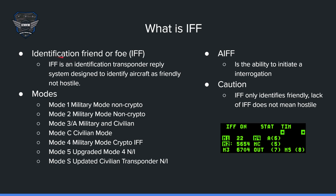So what is IFF? IFF is the ability to reply to someone else's interrogation to tell if you're friendly. That system is only designed to identify aircraft that are friendly, not necessarily hostile. In the civilian world it's a transponder — usually your squawk code. Mode 1 and 2 are military modes and non-crypto. Mode 3 is military-civilian. Mode C is military and civilian as well. Mode 4 is the military crypto IFF mode that we use. Mode 5 is the upgraded Mode 4, not yet implemented in BMS.